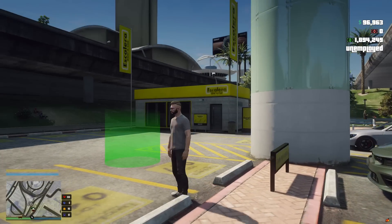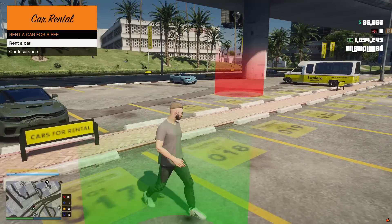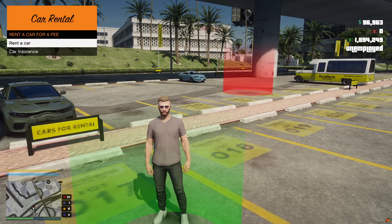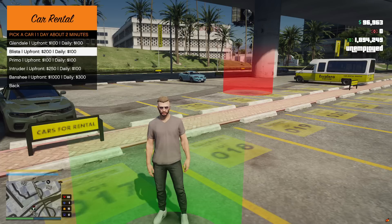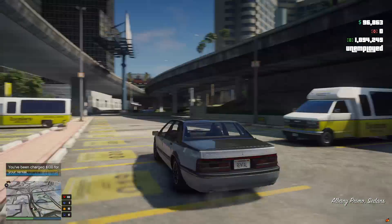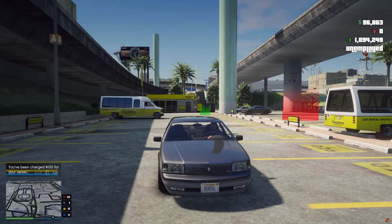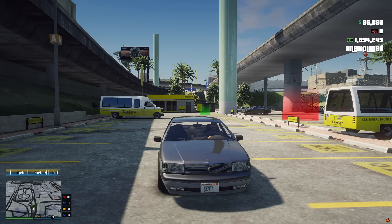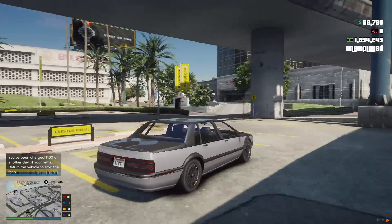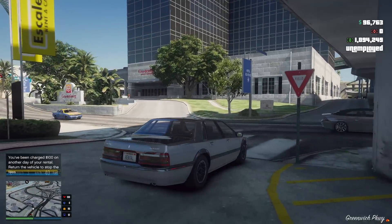Another place you can rent vehicles is down at the airport, in a little area here. You can rent a car — it tells you the daily price and the upfront cost when you bring her out. We'll basically put you right here so that when you're coming into the server you can automatically come to this spot and rent a car. It puts it right under your name and says 'rental,' so if cops pull you over it does say rental.